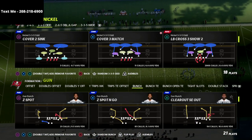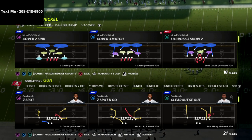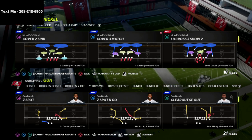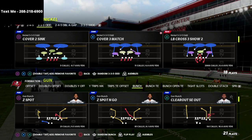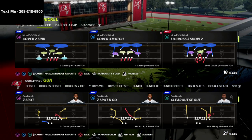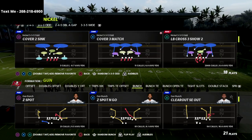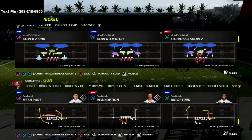You can do this from any formation but I really like doing this from the nickel 3-3-5 odd, and the reason why is because there's not a safety blitz out of nickel 3-3-5 odd. There's not a way to get the safeties to come into the box pre-snap outside of maybe the cover three match, but then it only brings one safety down. So I wanted to give you a trick to get your safeties into the box, which will help significantly with things like post routes and streaks to the seams.